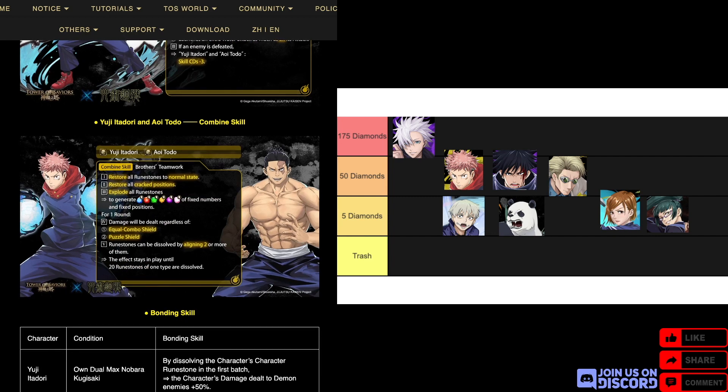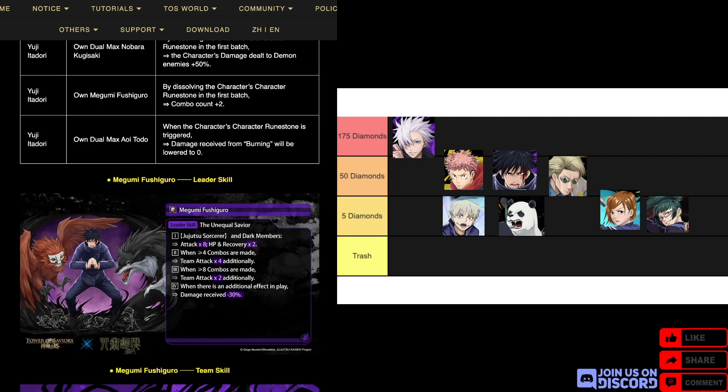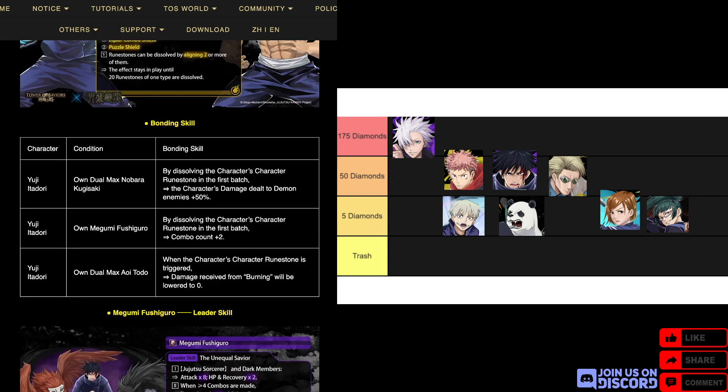He also has a combined skill with Toto: restore the board to normal, restore all cracked positions, and explode the board to generate enchanted human runestones of all types. For a duration, ignore equal combo shield and puzzle shield, and runestones can be dissolved by aligning two or more. This effect stays until 20 runestones of one type are dissolved. This is really good because it can restore cracked positions without any condition on the leader. For his bond skills, if Toto is dual max and you figure Yuji's character runestone, you can ignore burning as well.